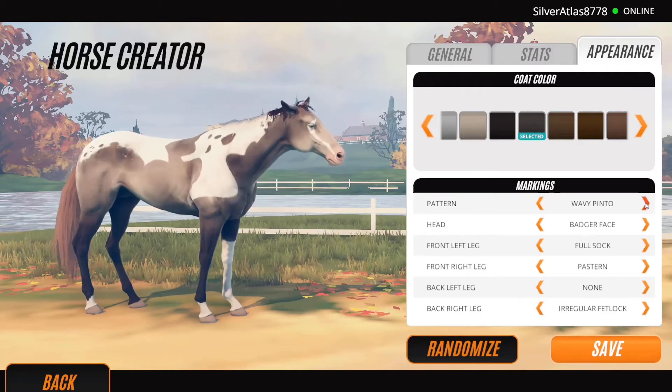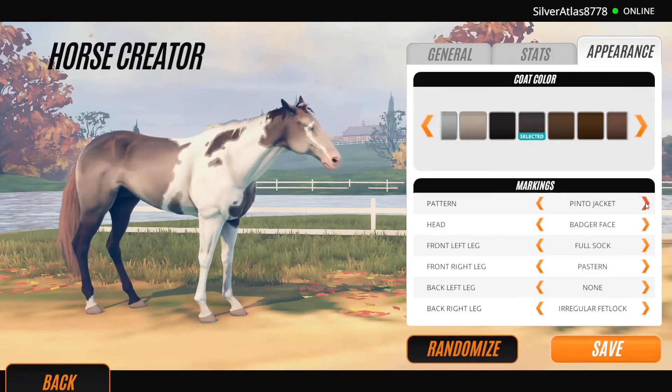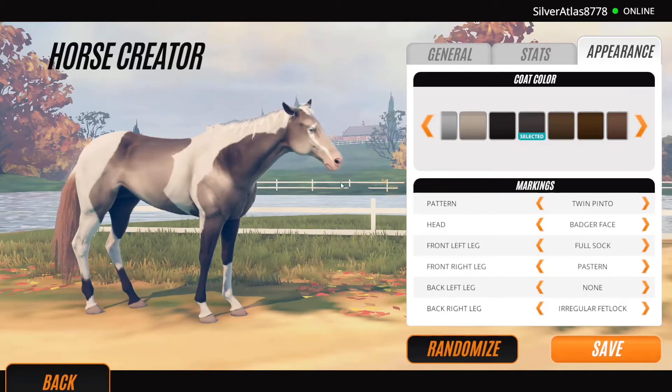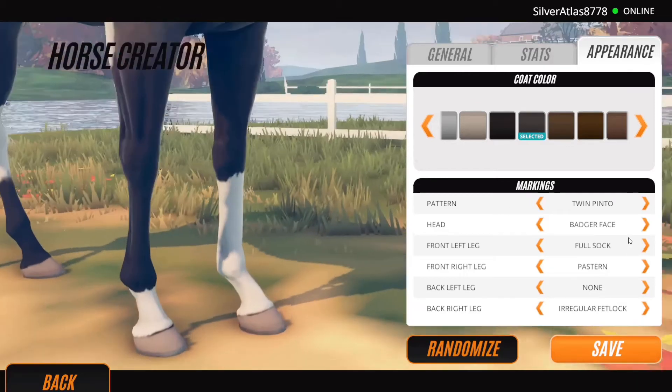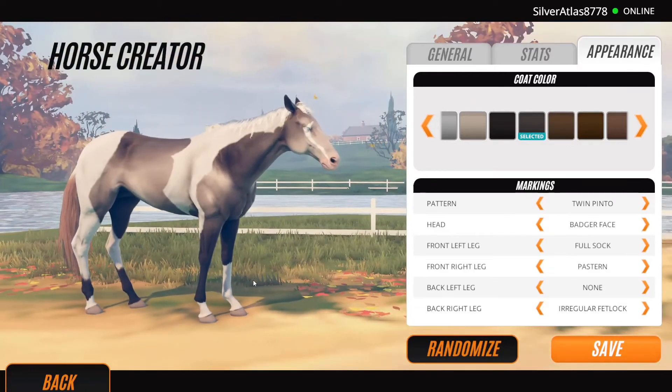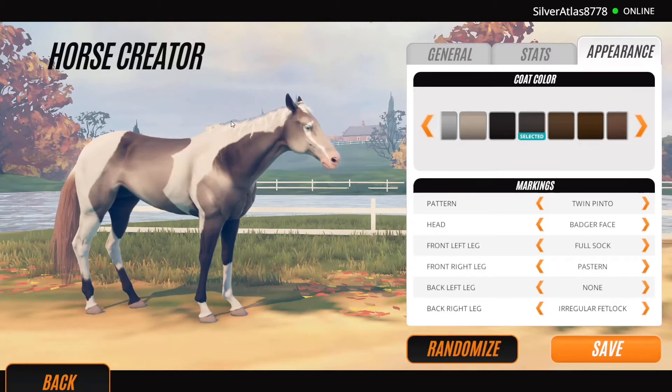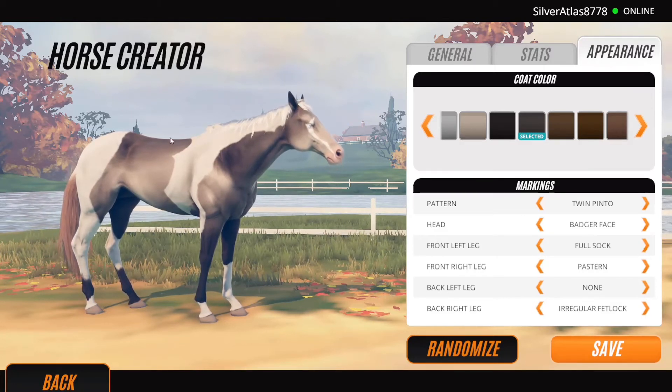Because he's got paint — maybe that one. That one's pretty similar if you're looking directly at him. I wish you could put two on top of each other, because if I did this and then added the dapples, that would basically be him. And the hair is right too — except I don't know what's going on with that tail color, but the mane is right.